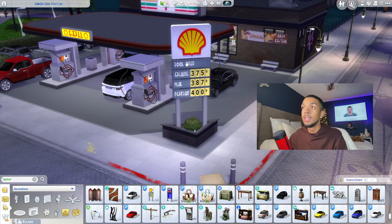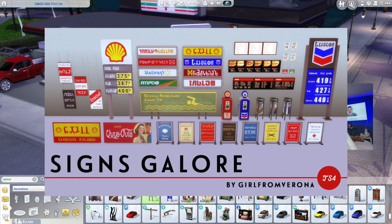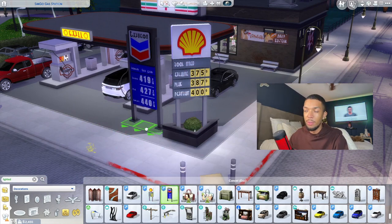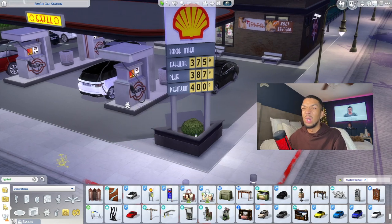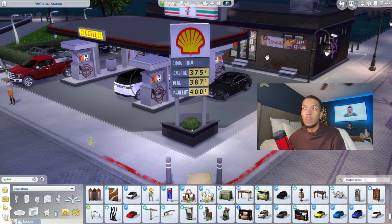The next item is the actual gas station sign, and this is by the creator Verona Relapse. It just comes in two variations: the Shell and the Chevron. I love that they're in Simlish. A lot of the convenience store and gas station CC I was finding was very alpha and not great quality, so I like that this one blends in with the game even though it's based on real-life brands.